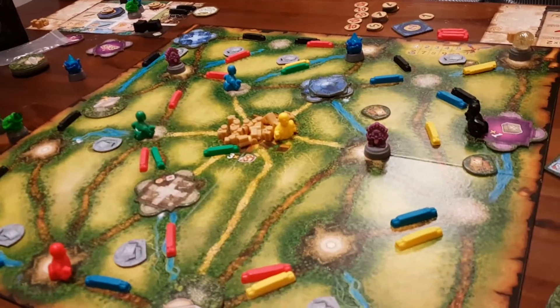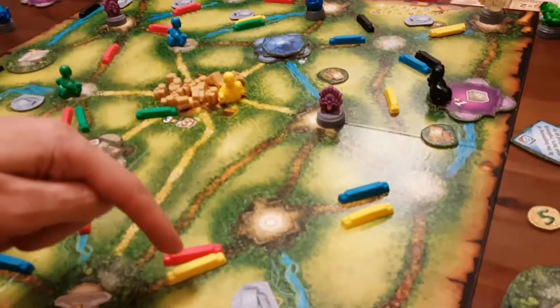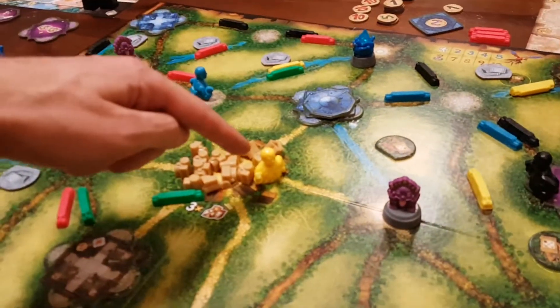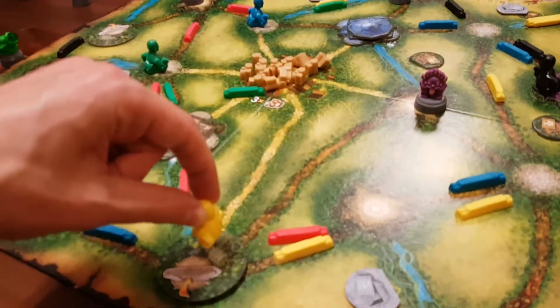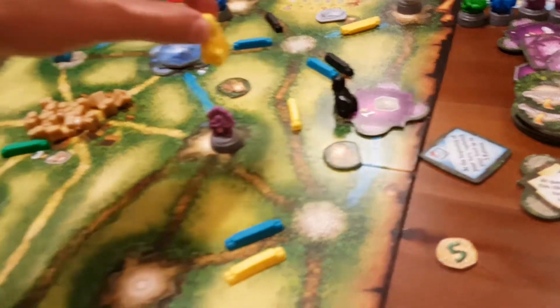In this game you're running around exploring the jungle. Everyone starts from the middle, and gradually you're going to be building trails. You can see I've built these yellow trails here. Each person builds separate trails to help navigate through the jungle. On your turn you can move one space on an unfamiliar trail, and then as many spaces as you like on trails that you've previously explored, which are these yellow ones here.